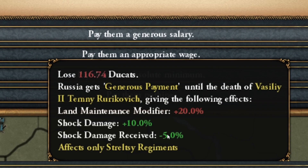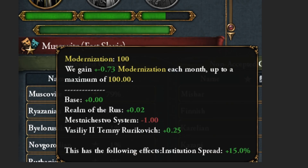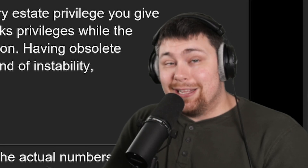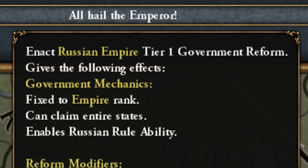You can pay the Streltz and they'll get a boost at the cost of some money, or refuse and they will get a malice — they may even get a little pissy if you don't pay their bills. The modernization mechanic appears to be a sort of westernization mechanic as it used to be. There are multiple ways of getting it: high crown land, embracing institutions, and advisors outside your culture group. If you're a great power with good modernization and have defeated or humiliated a rival, you can proclaim the Emperor title and form the Russian Empire and the Russian Tsardom.